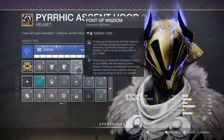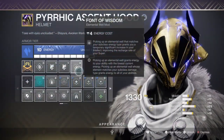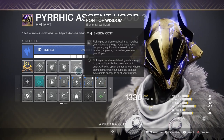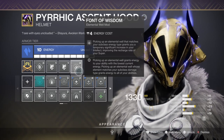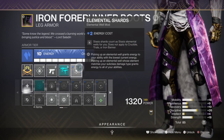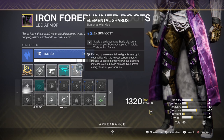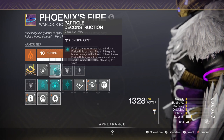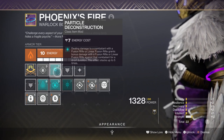For the remaining mods, we have Sidearm Finder x2 so we always have ammo when we need it, and Fond Wisdom so we can passively build super charge at a passive rate of recharge. We then have the Surprise Attack mod for that extra sidearm damage bonus the moment we become Charged with Light. Fusion Rifle Scavenger and Sidearm Scavenger for even more ammo — trust me, you're going to be using your sidearm and fusion rifle a lot. And lastly, Particle Deconstruction for that bonus debuff damage.